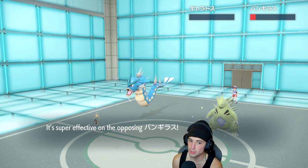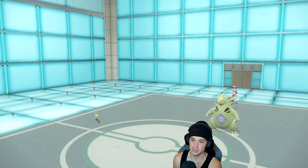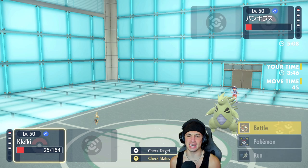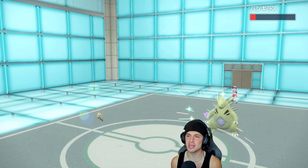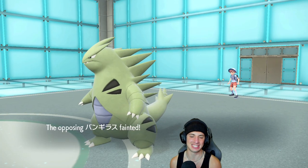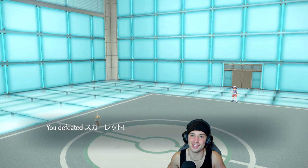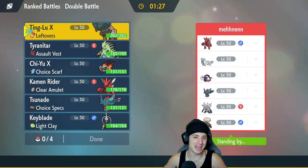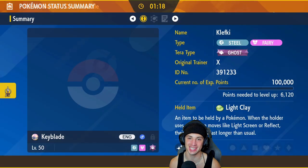We outspeed Tyranitar so all we have to do is eat up the shot. Rock Slide — can Klefki eat that? My main man Klefki clutching it! This is why you're my favorite, that's why you are my all-time favorite. Klefki, let's go! Big-time clutch — they get three Protects and almost screw us over, but Klefki hangs in there and clutches it up for us. We're 2-0! We just guaranteed ourselves a winning record!